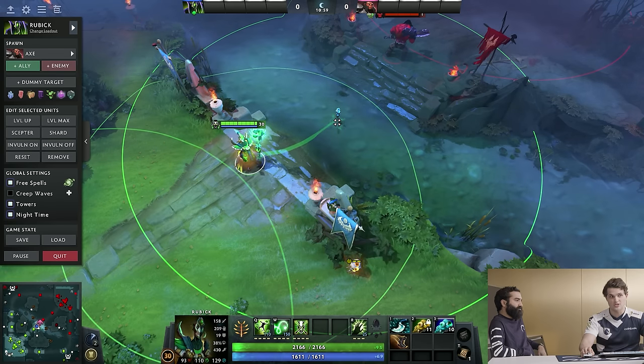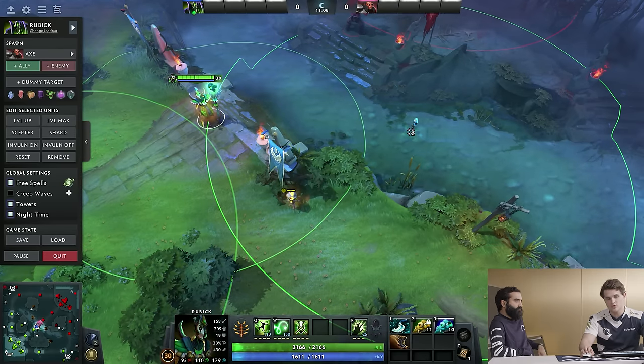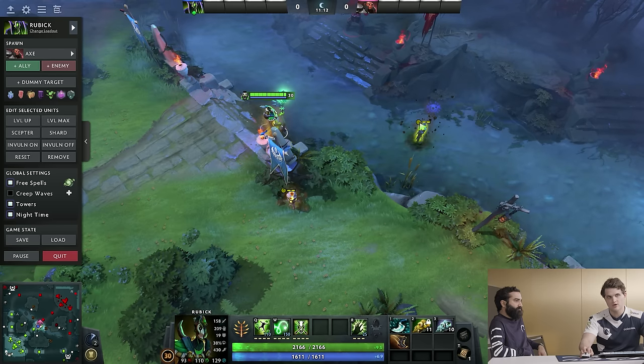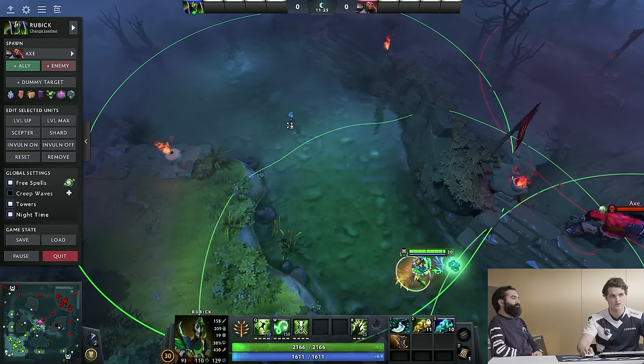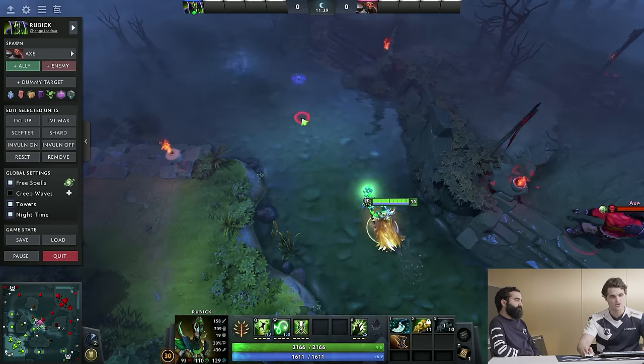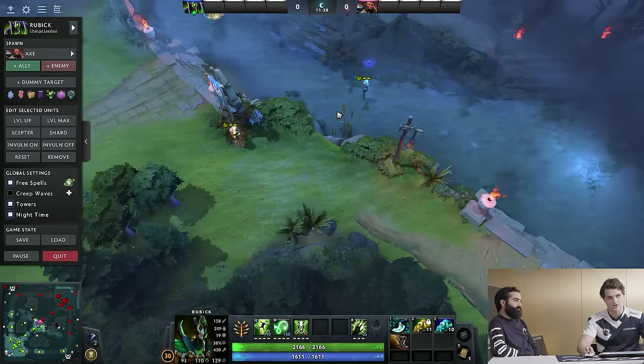If you place your ward first and the opponent places theirs afterwards, you'll see them placing it but they won't have seen you. If you think you're placing first, you usually don't need to carry a sentry as mid laner. But if you think you're second, place a sentry somewhere in the river that protects your ward from being dewarded but also clips their ward. With two sentries — one from you, one from your support — place one down here to catch the entire ridge, covering as much of the ridges as possible since these spots see the runes and see across the river.